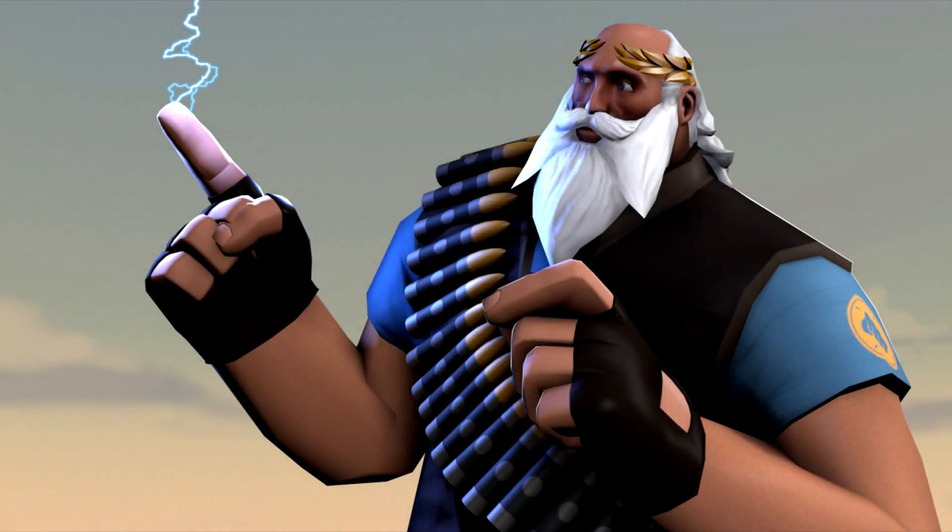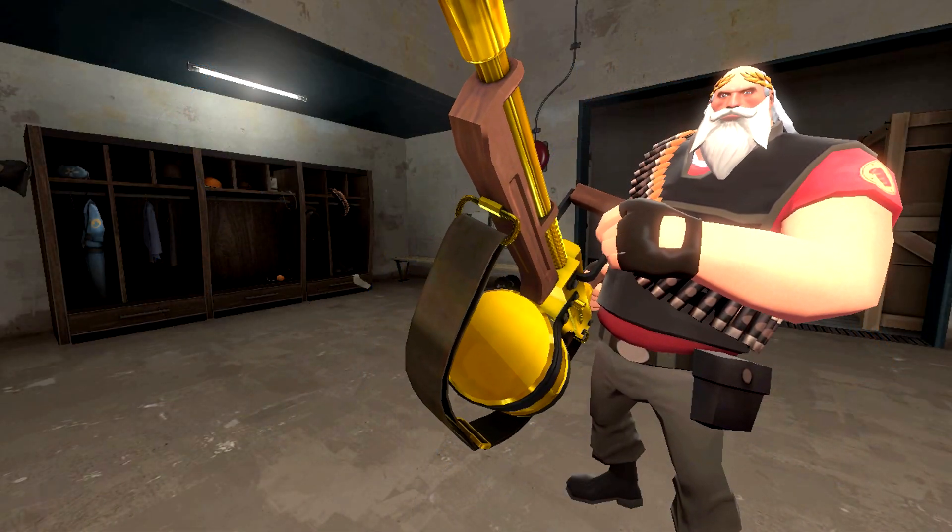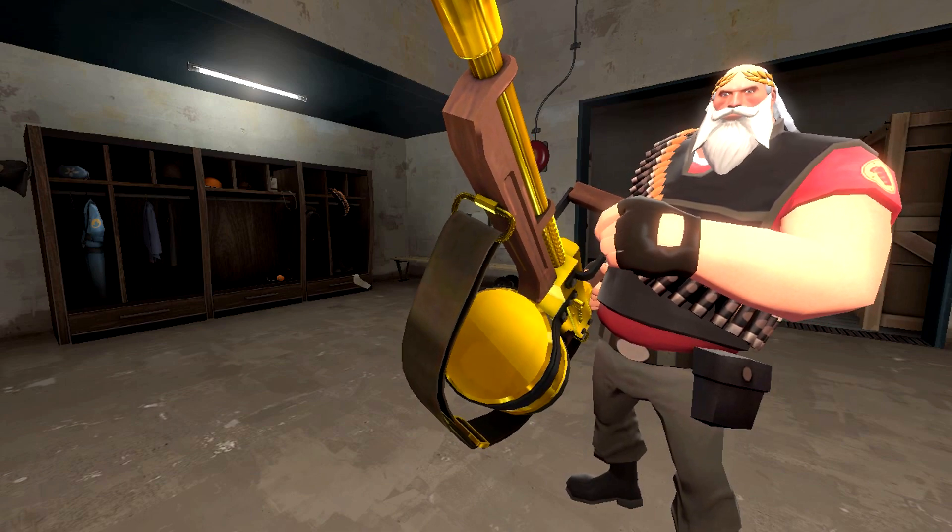The Zeus. Probably one of my most favorite cosmetic sets for the Heavy, this cosmetic set closely resembles the mythological god of the sky and thunder, Zeus. Not only does it already stand out because of its very bright colors in game, but paired together with an Aussie Tomislav can also make for a great theme — as if Zeus was bolting you down with his lightning right there in the casual game. On top of that, the cosmetic piece on the Heavy's head will allow you to view MVM games in Roman style. Pretty neat, huh?